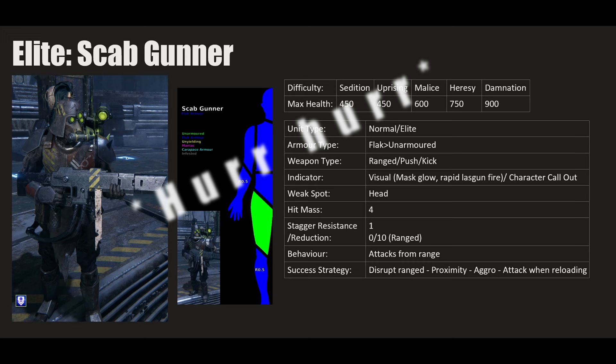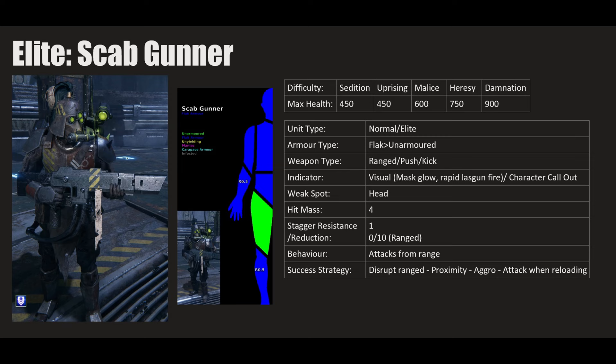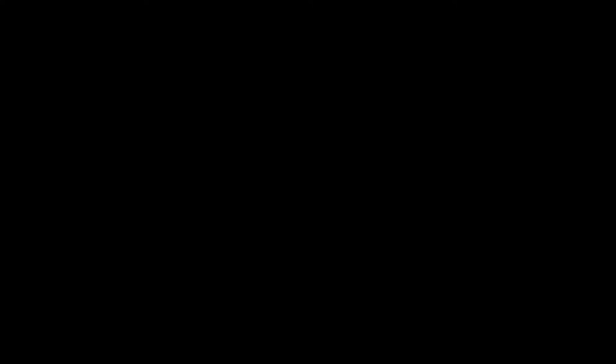Weak spot is the head, hit mass 4. For heavier armored enemies like this, you're not focused on cleaving — use heavy attacks with your best armor piercing. Then the Dreg Gunner is essentially the equivalent. He has a nurgle blessing health difference: 525 Sedition versus the Scab's 450, and 1050 Damnation versus the Scab's 900.